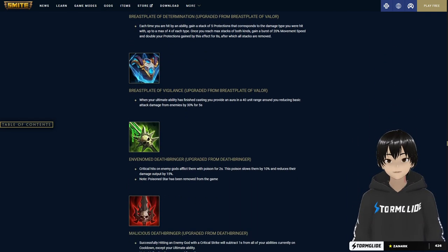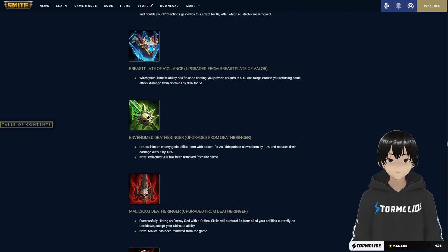Death Bringer is getting glyph upgrades. Envenomed Death Bringer: critical hits afflict a poison for two seconds that slows by 10 percent and reduces damage output by 15 percent. Poison Star has been removed from the game, so this is effectively the new poison-crit item. Malicious Death Bringer: hitting an enemy god with a critical strike subtracts one second from all abilities currently on cooldown except your ultimate. Malice itself has also been removed from the game.